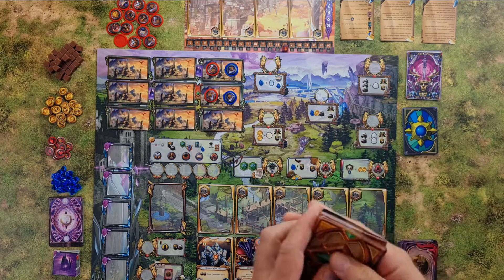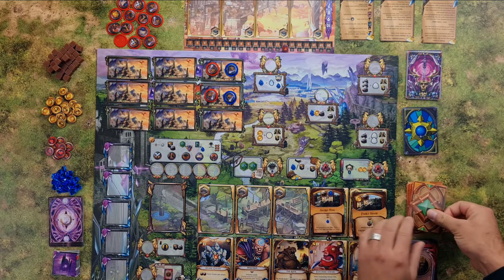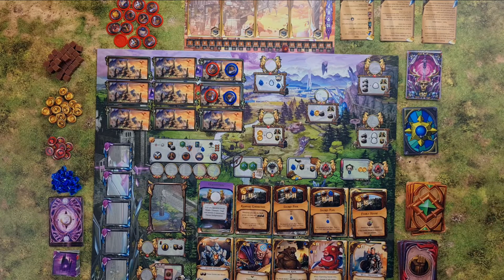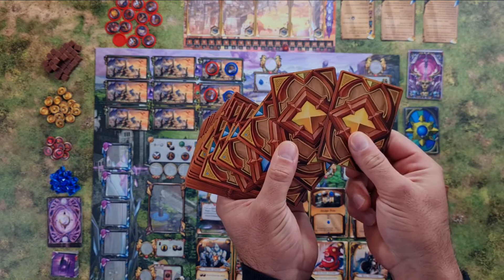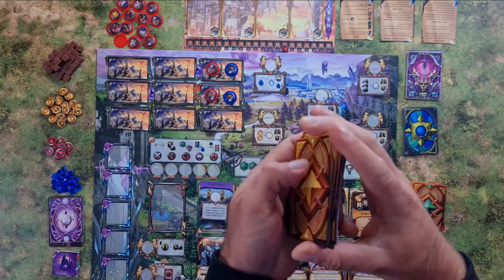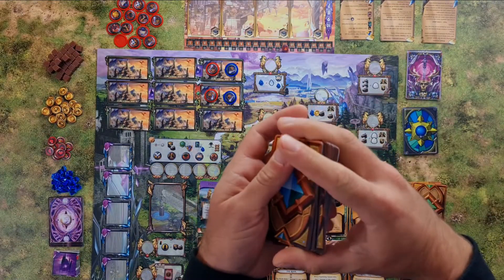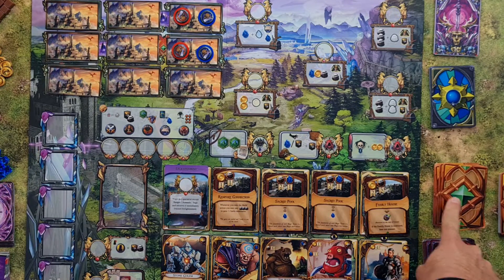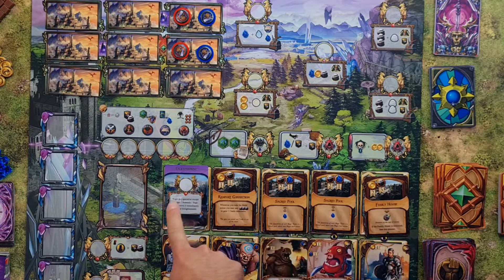Mix it up real good and place new cards on the market. You should do the same with the blue outskirt offers — take two legendary buildings and mix them into this deck. If you, during the game, draw a legendary building — the yellow ones from one of these piles — it should be placed in this spot over here, not with the rest of the markets.